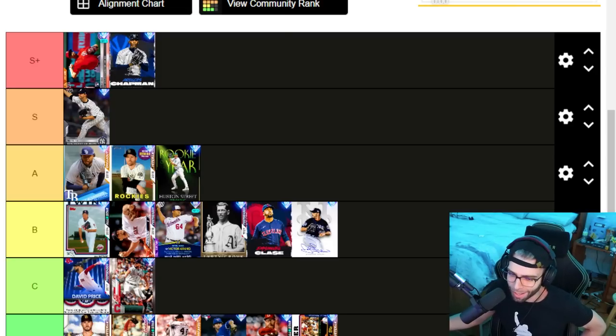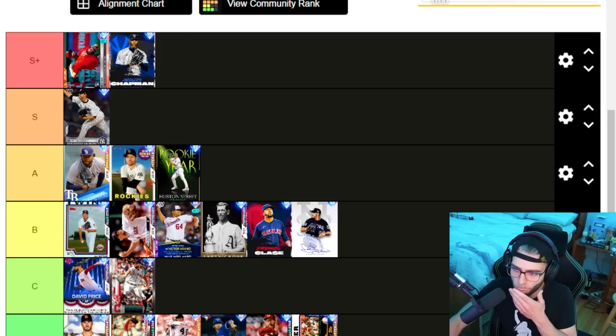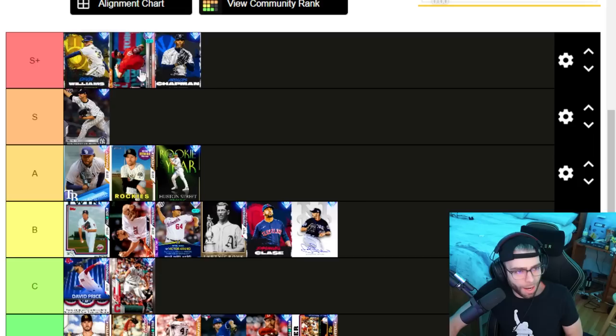Billy Wagner — D tier. He's a 90 overall: 107 hits per nine is not bad, 98 K per nine not awful, control not anything bad, 124 clutch is cool. But 86 velo, 88 break, pretty poor control — his pitches don't move and they're not outliers. D tier for that.